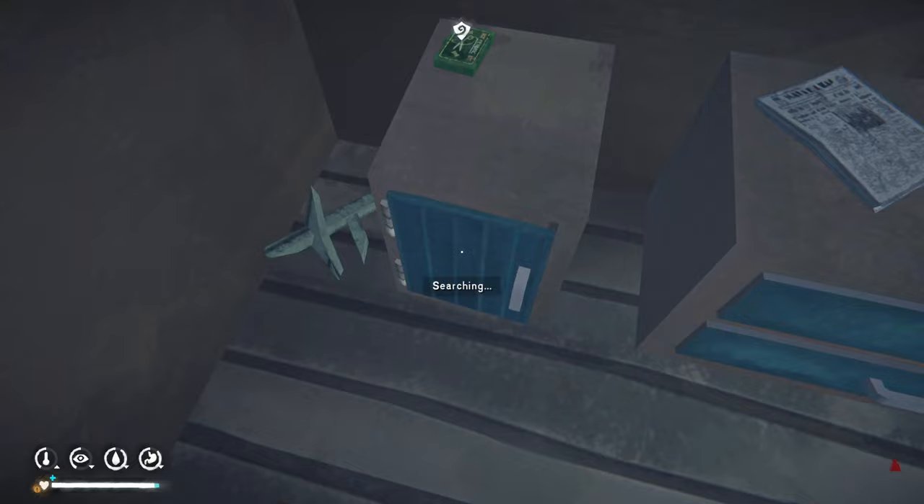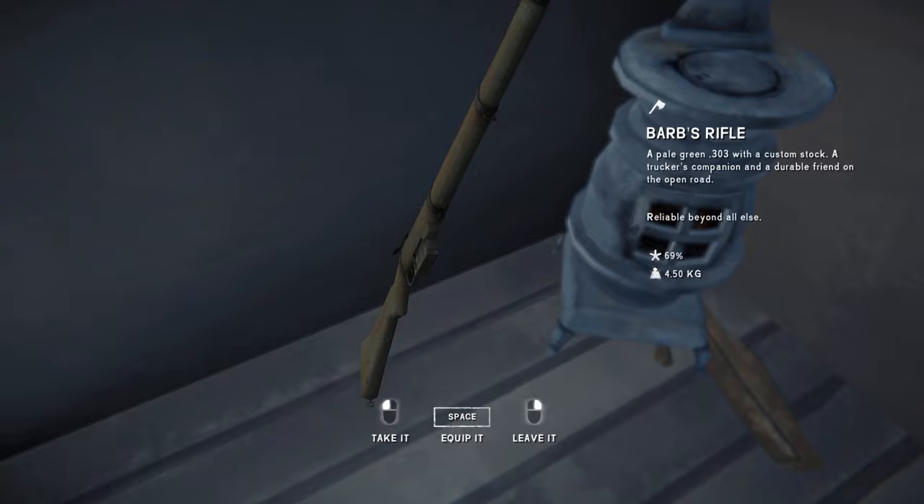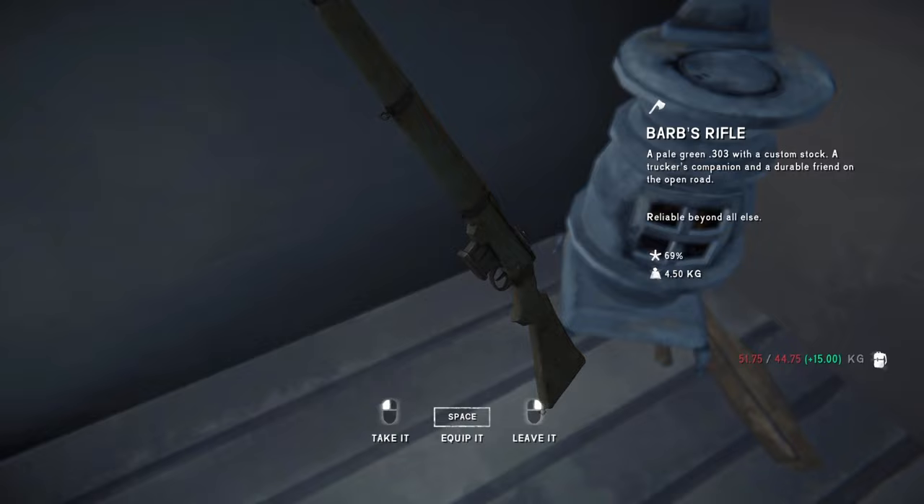Unless we just find the rifle right here — amazing! Let's quickly search the drawers before picking up the rifle. I'm so happy — here we go, Barb's Rifle! An L Green 303 at 69% condition.